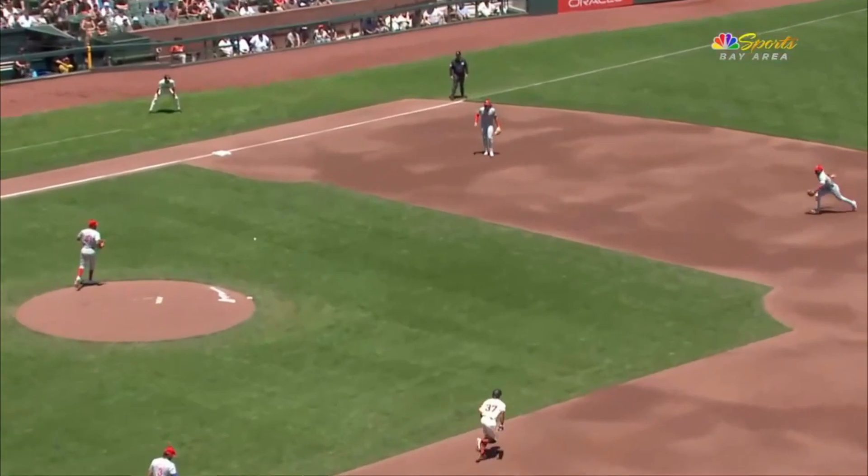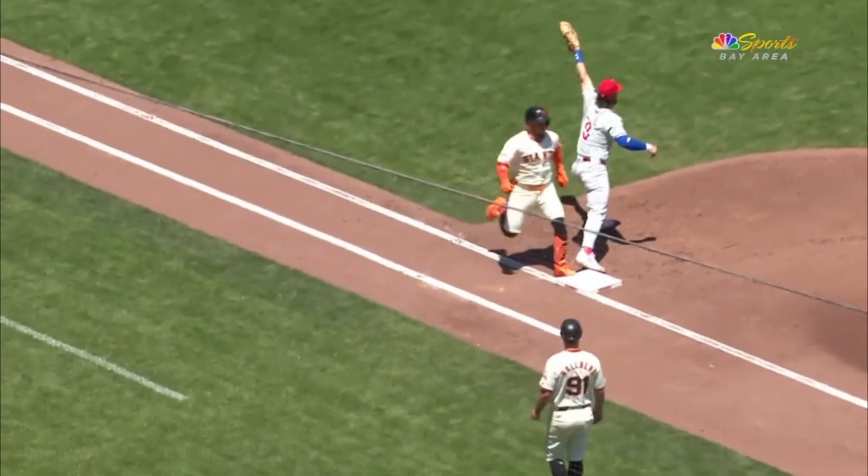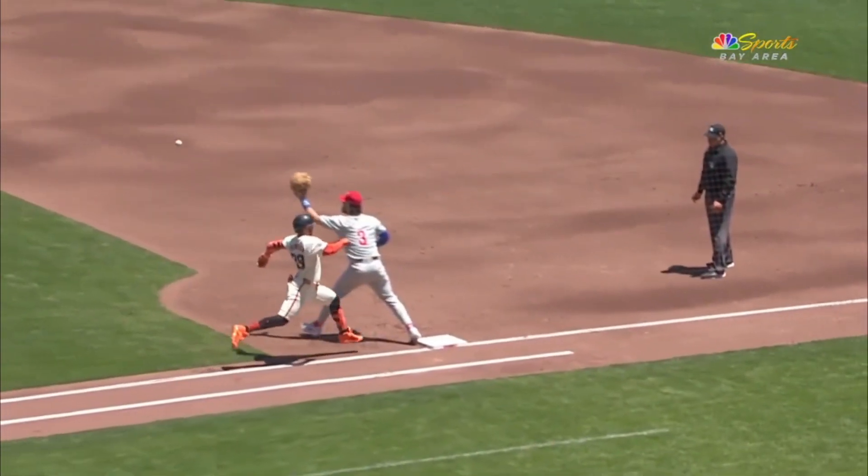Take a look at the slow ground ball going out to Sosa — the shortstop really makes a nice play, shows off his arm a little bit. He's got a good one.